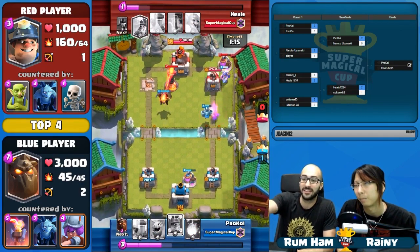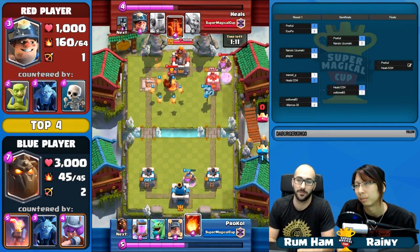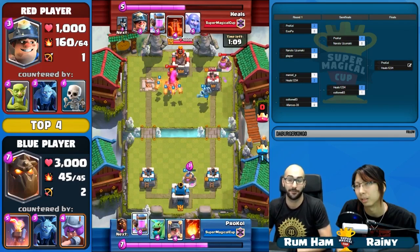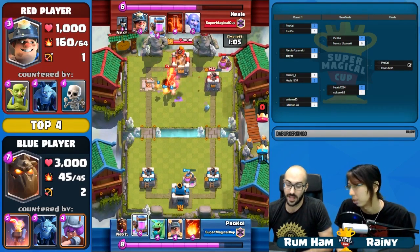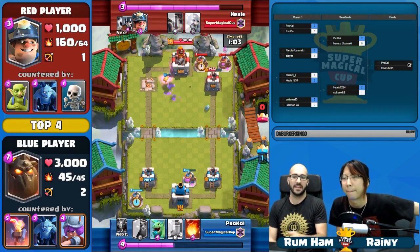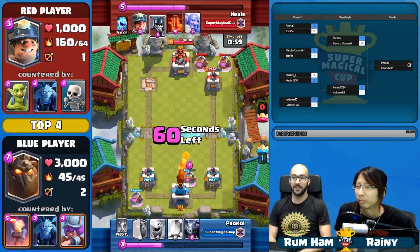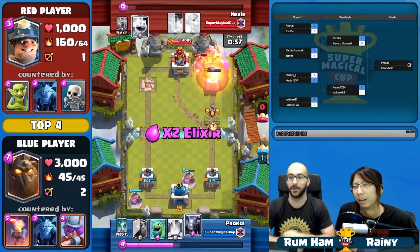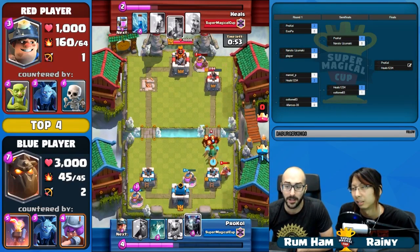Now we're setting up in this split push scenario where you got Lava Hound on one side. The Miner comes in at the exact perfect time so that the Skeleton took the first shot, but the Mega Minion was able to be tanked by the Miner, and that Mega Minion is connecting for a lot. Three hits is some 700 damage. It's not like Heels wasn't doing anything — Heels did buy an Inferno Tower, but it didn't work for them. All that Fireball is pushing the Elixir advantage for Pro Coal even further.